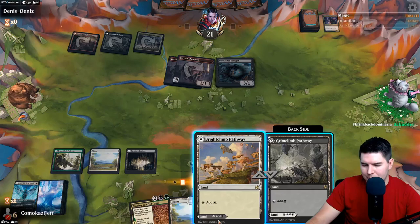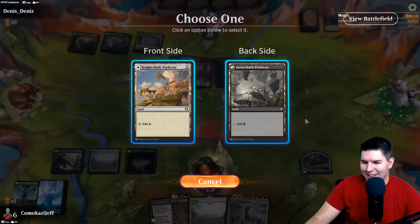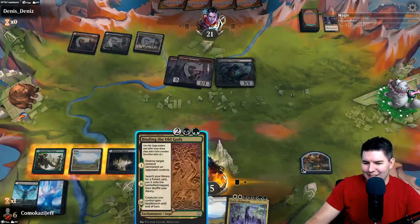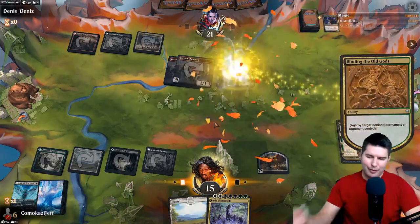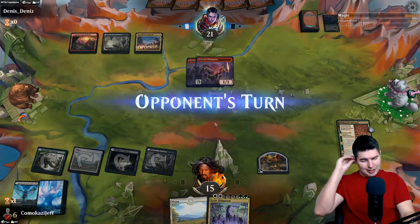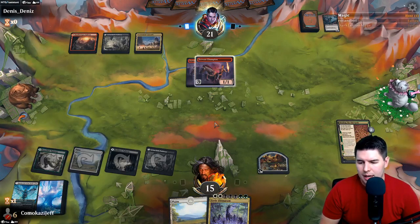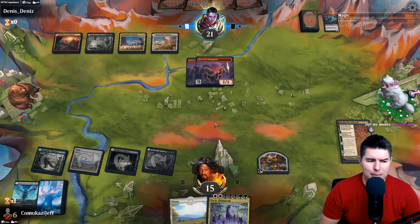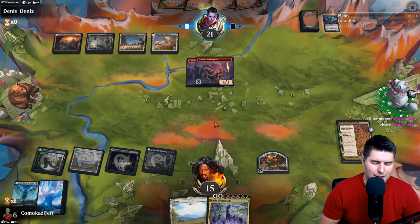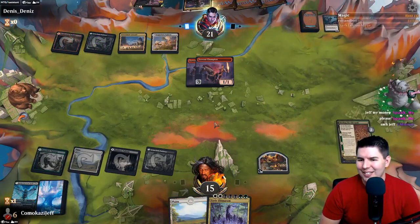That's a ways away but could be cool. I guess we throw this on black so we can get closer to it. Binding the Old Gods. Blacklance, we're taking four. We just need anything that'll keep us alive here. Luckily a lot of our Mutate creatures are pretty big and beefy. This one's going to be a tough one, guys. Order of Midnight.